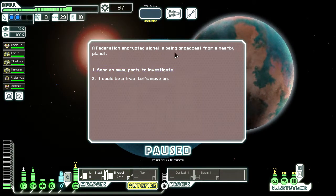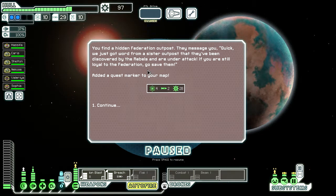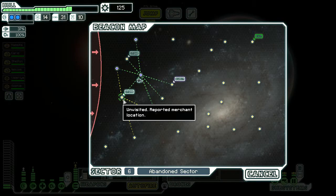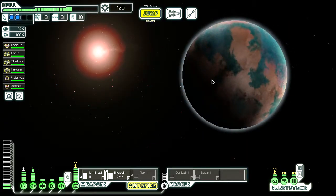The Federation encrypted signal is being broadcast from a nearby planet. Send in a away party to investigate. You find a hidden Federation outpost. They message you: Quick! We just got word from a sister outpost that they've been discovered by the rebels and are under attack. If you are still loyal to the Federation, go save them. You bet I'm loyal to the Federation. I'll have to go to the store first before I go to the quest — I wanna see what's there.